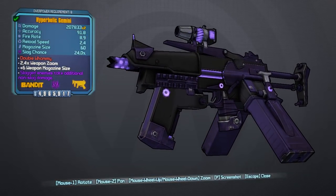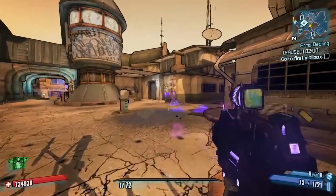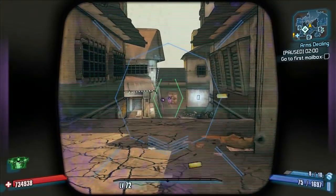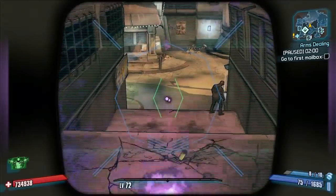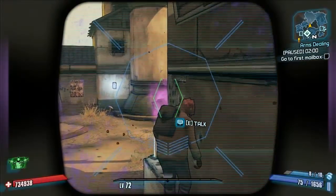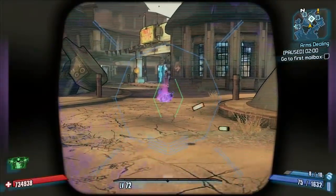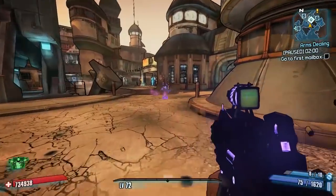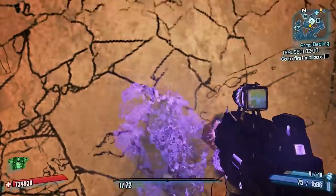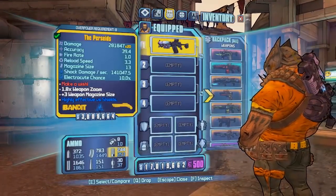Next we have the Gemini, which is an overhaul of the Slagger SMG. The Gemini functions similarly to the Slagger — it's still slag only. However, it fires two projectiles instead of three, with damage increased and boosted to compensate. Aiming down the sights will burst fire two rounds, so you can either hip fire normally or aim down sights to burst fire two slag projectiles.